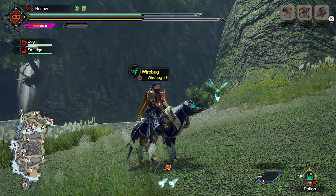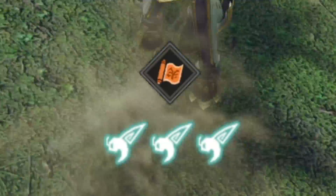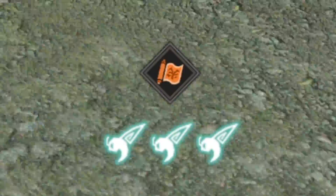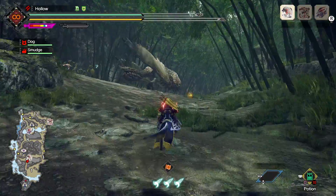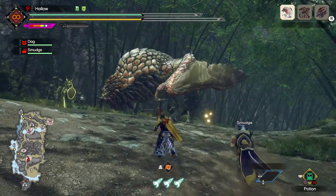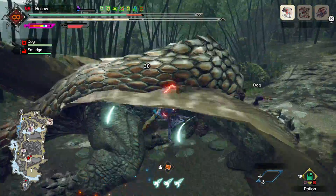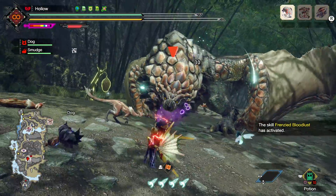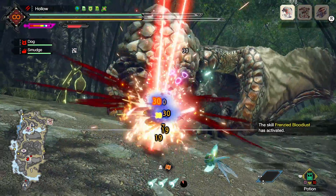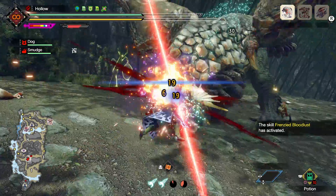It's not the only way to get three wirebugs — you could find one in the map open world or have a Palico drop you one during combat. If I pick this up I have a period where I have that third wirebug. Combine that with Frenzied Bloodlust and we can reach up to four, as I'll show you right now. Once I deal enough damage to beat the Frenzy, we now have four wirebugs ready to go, and I'll have that for a good period of time as long as I don't sheathe.